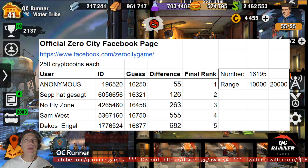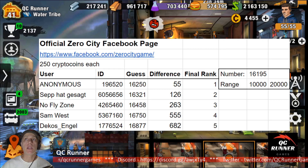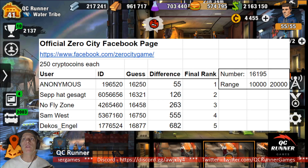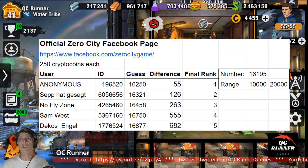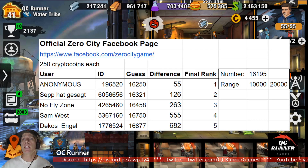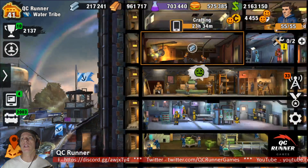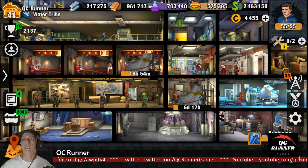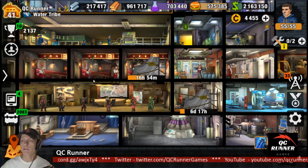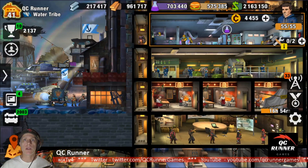Anonymous, Sapat, No Fly Zone, Sam West, and Decos Angle — congratulations, each of you have won 250 in-game crypto coins. You will receive these more than likely on Friday — I believe all the winnings are on Friday, the same as last week. That's definitely when the Hustle Castle winnings are given away, and I'm pretty sure on Zero City that's going to be the way it is going forward. Let me know if you don't receive it in the next few days and I will look into it.